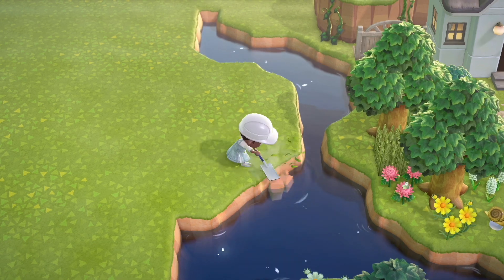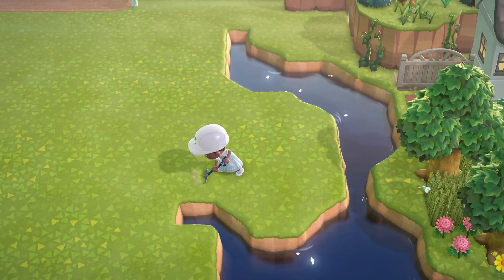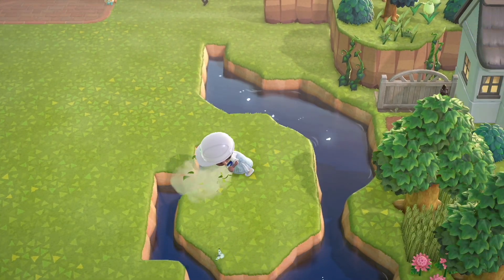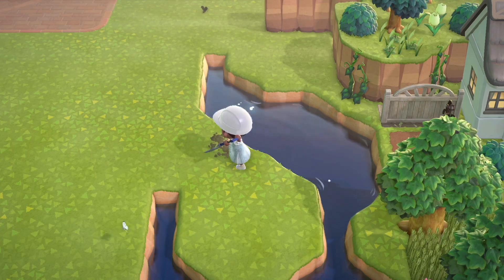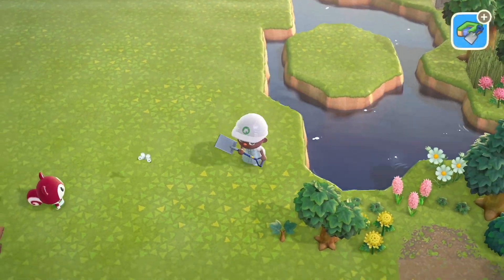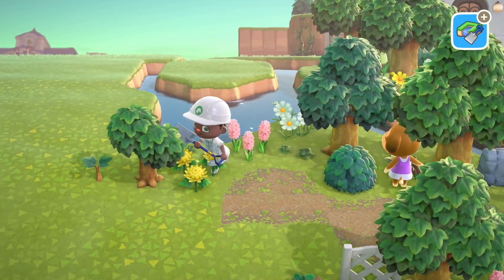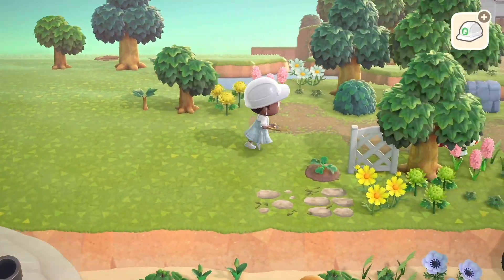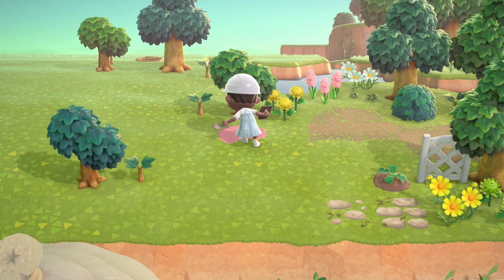I thought it would be really cool to create a little lookout and centerpiece view here, so I'm outlining this little island in the middle of the water and placing a well there. I think this would be really cute, especially as you're walking by along the path and seeing the well in the middle of the water. I start framing it out and also planting more trees.